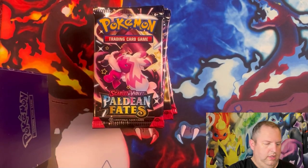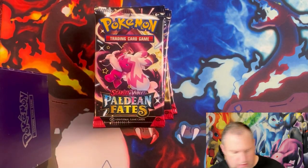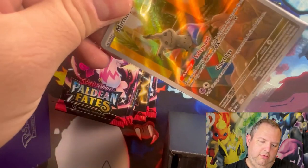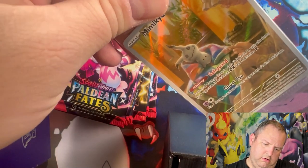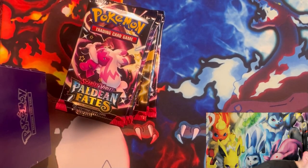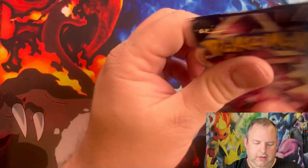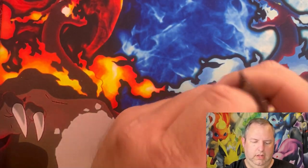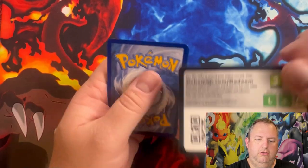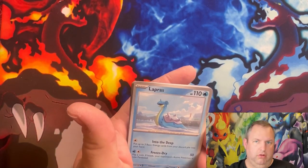For those who don't know, the elite trainer box comes with a Mimikyu, a code card, sleeves, energies, dividers, and of course your coins and dice. Today's opening will be an elite trainer box of Paldean Fates and three tins. Now I have already pulled the Charizard EX — I just need to pull the special illustration Charizard from the extra cards. Let's go ahead and hop into our Paldean Fates Charizard hunt.